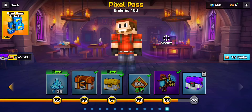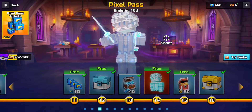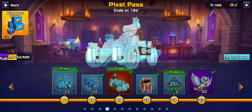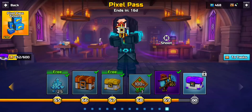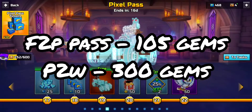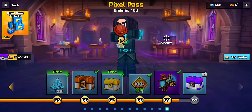The battle pass is another source of gems for both free-to-play and premium players. Free-to-play players can earn around 200 gems by completing it, while premium players can earn around 400 or more. I'll put the exact numbers on screen. It could even be around 600 total gems — it's an easy method just from playing the game.